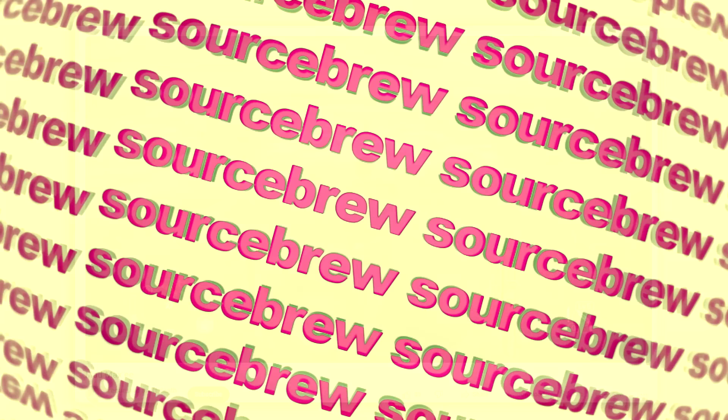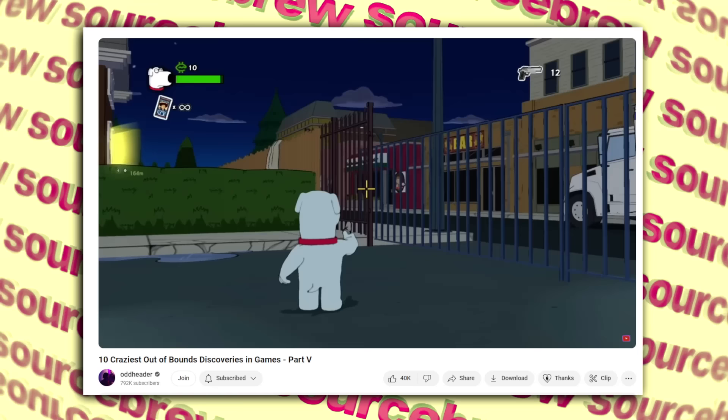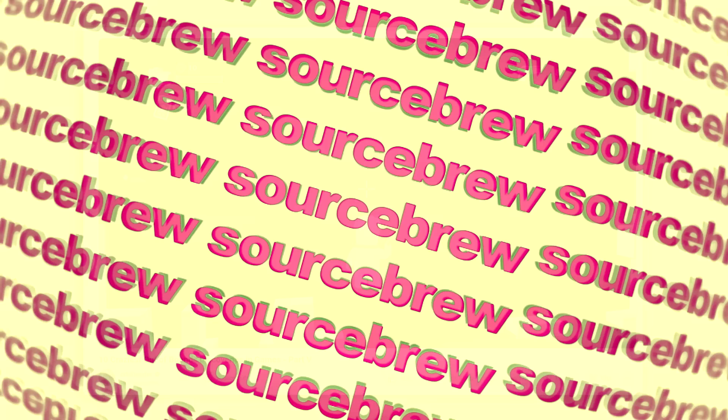Hole in the Wall — Family Guy: Back to the Multiverse. This is a possibly cut reference to the Kool-Aid Man and his many appearances in Family Guy where he breaks through walls saying his signature catchphrase — or maybe it's just a random hole in the wall. It's found in the first level and can only be accessed by going out of bounds onto a street you normally can't reach, then going to the back of a pizza parlor. Nothing else is inside the store, so we can only speculate as to what's going on.